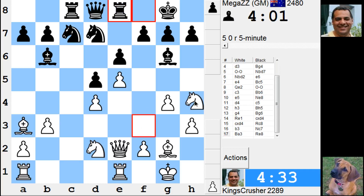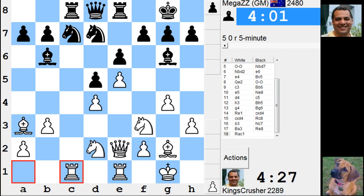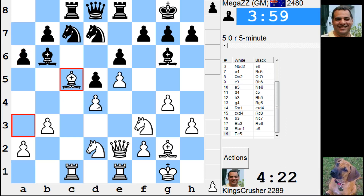Let me just control the c4. Do I really want the c-file? I'm going to play knight b5 — there's bishop c5 here if I want to get rid of that bishop and get my knight to d4 maybe. Do I want to do that? I've done it. I'm playing too quickly here. I think I wanted a clock advantage but I'm playing a bit too quickly.